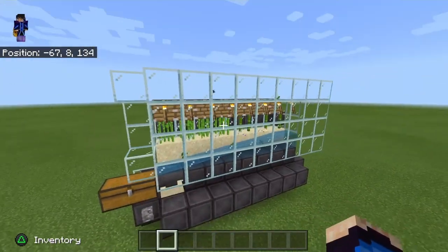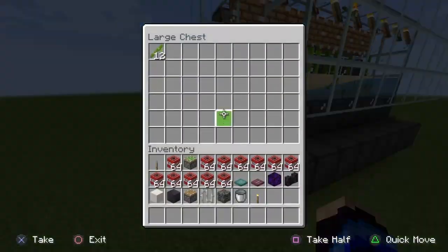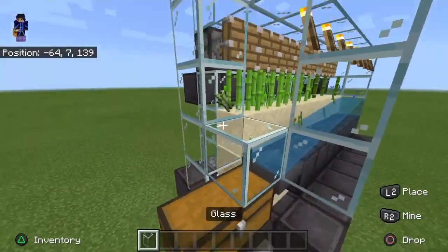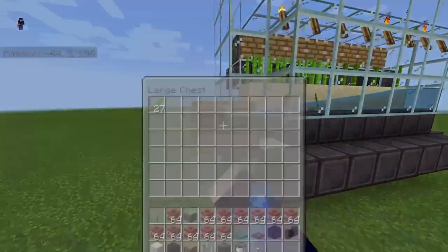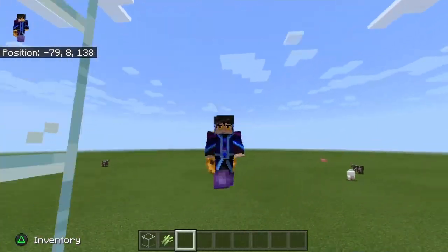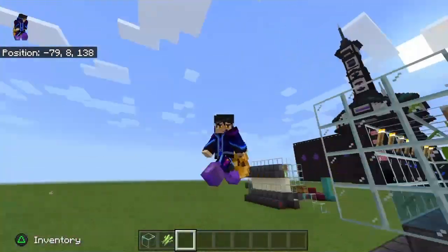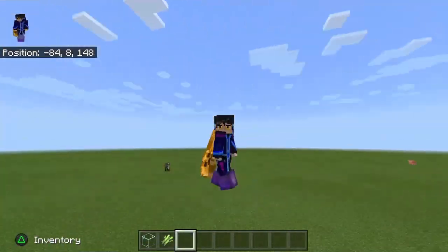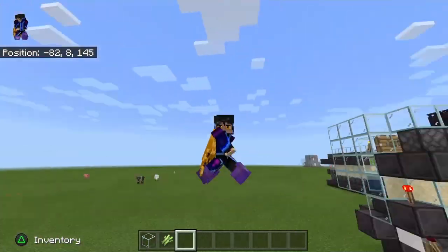I'm going to use this for half sugarcane and half bamboo. Let's turn it on. As you can see, this farm is working and it's really very fast. You can cover this up. Thanks for watching — please subscribe and like my video, it's really appreciated and it can support my channel a lot. Enjoy and have a nice day.